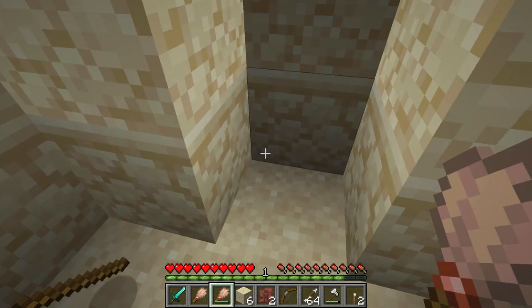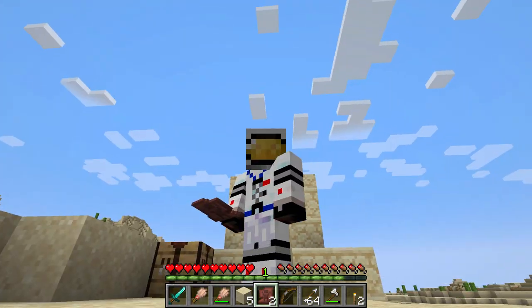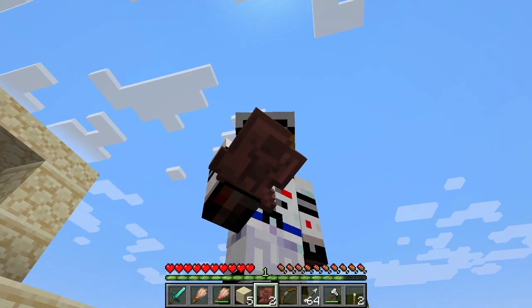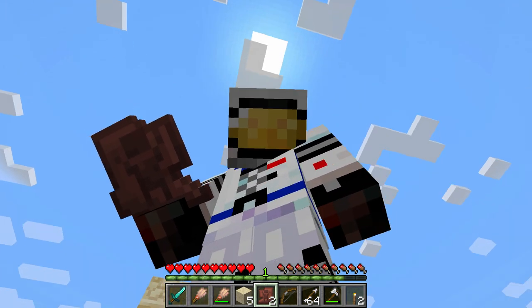So we got two pottery shards out of this well — that's not too bad. We only have the arms up pottery shards, so we have two of those. We can still use those to make our decorated pot.